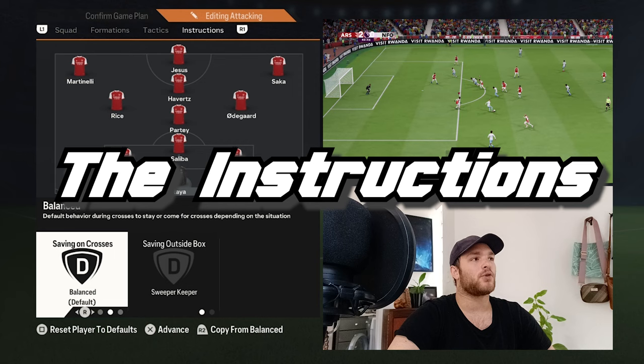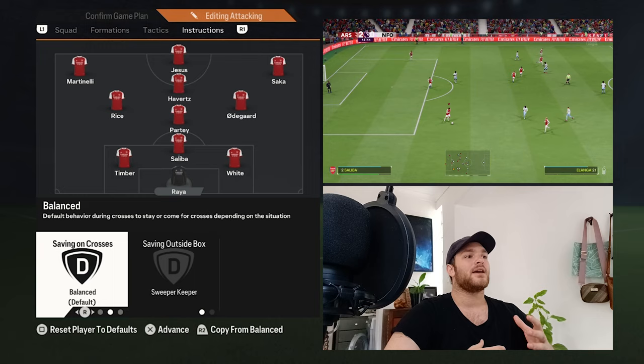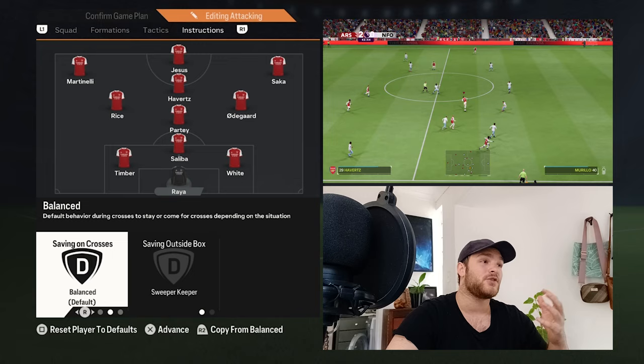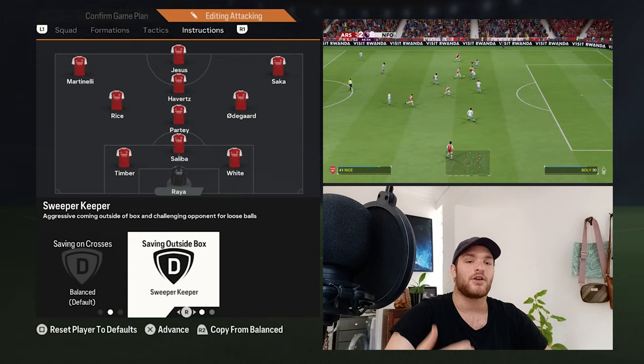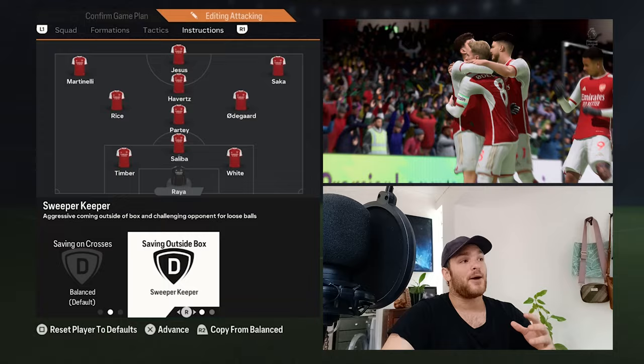Corners and free kicks are both set to Default. Starting with David Raya between the sticks — he is set to a Balanced approach for saving on crosses. These last few weeks have shown that having him claim aerial balls isn't his strongest suit. He is known as a sweeper keeper, and playing a high line, you need a progressive keeper to start the build-up from the back, whether from a restart or to reset the offense by drawing out opposition players.